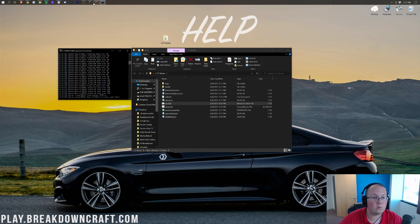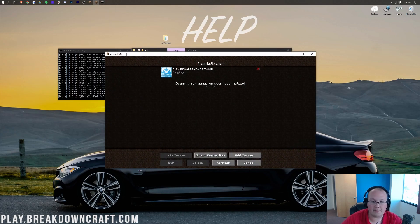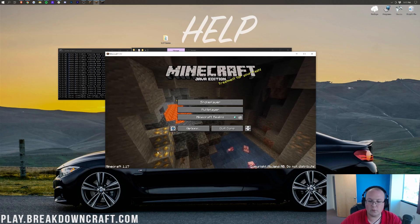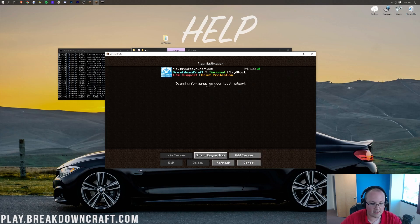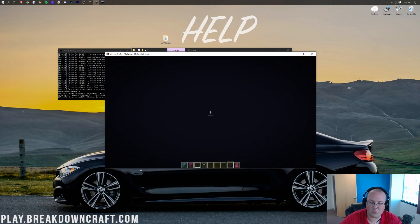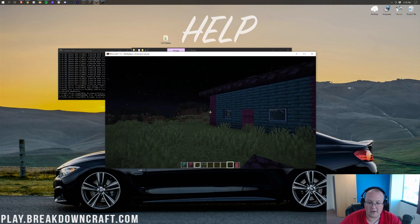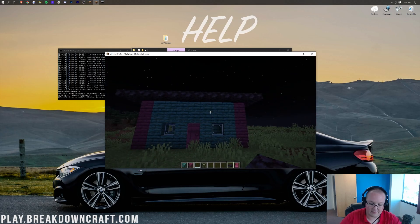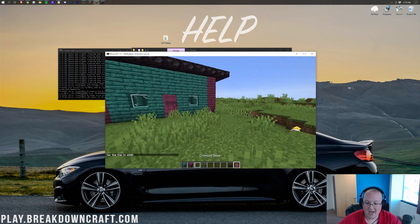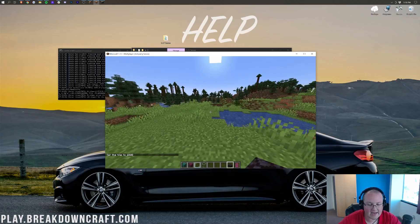We can go ahead and try to join it on 1.17. We are in Minecraft 1.17 — you can see by the main menu this is the 1.17 splash screen. Click on multiplayer, direct connection, and join localhost. And here we are in-game. That is our ugly house. We can do 'time set day' and there we go — that is the ugly house. As you can see, even our inventory is the same and we're in the same game mode. It's all part of the update, and now your server is up to date.